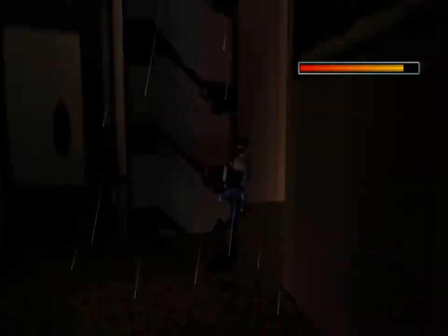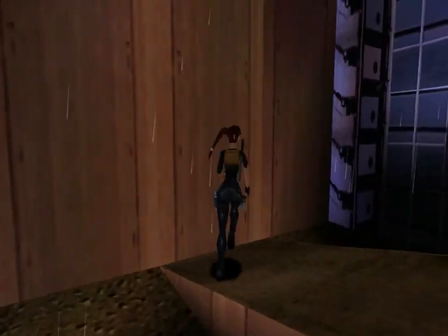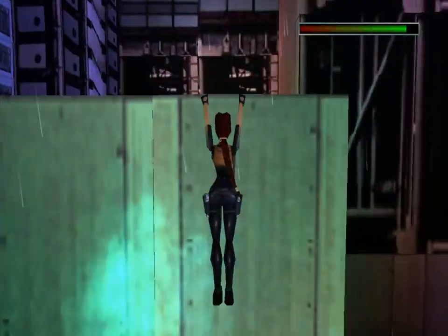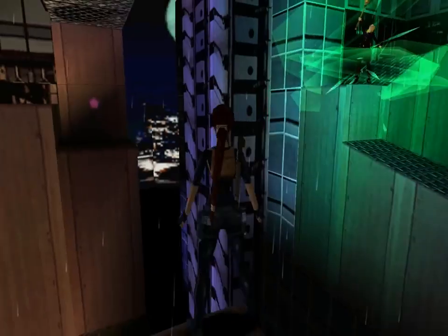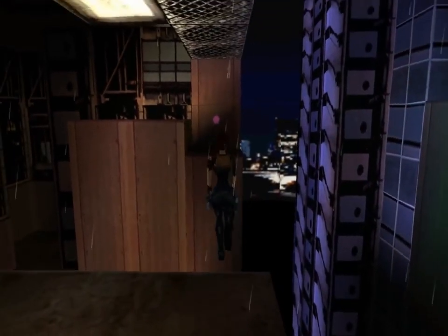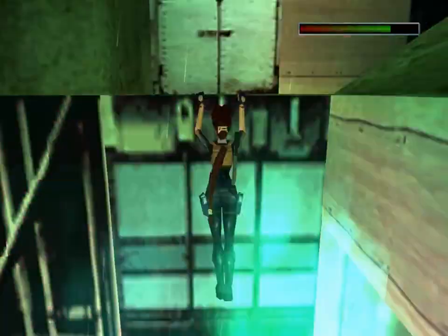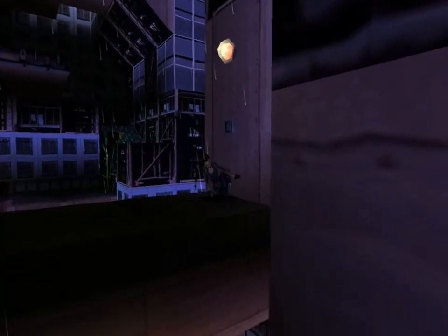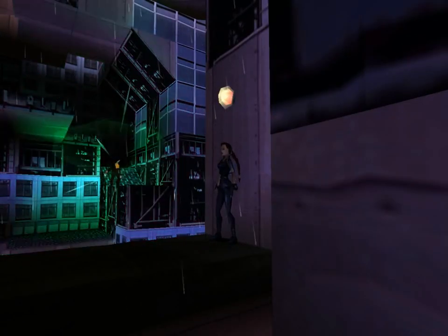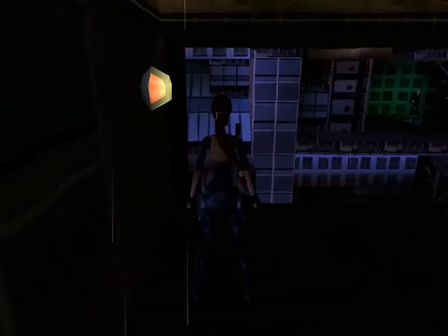First thing we want to do is run out here. The first thing she's going to do is fire a large attack. She's charging it up right now and she's going to shoot it. Now that she's shot that, we can go ahead and come out here and just take the attacks from the small ones — they do damage, but not a whole lot. Now we want to walk to this edge. She's going to hop up there and she might fire a big one. We want to wait for that one, and as soon as she gets ready to fire it, do a running jump and you'll avoid the damage. We're going to get hit by a few more small ones. Let's hop up here and run across. Notice she's not firing at me because she's moving — she's trying to catch up to me.